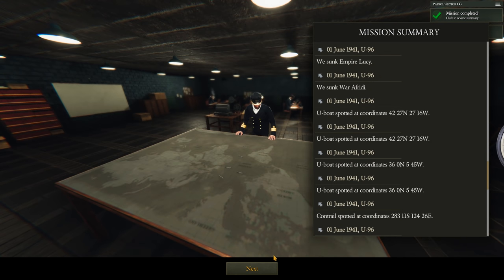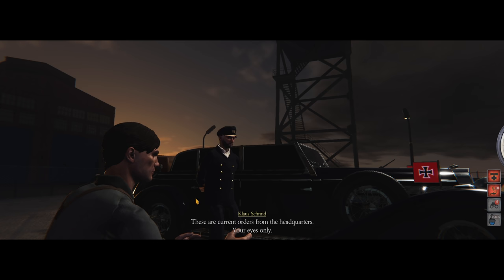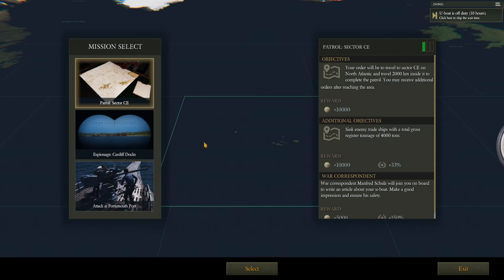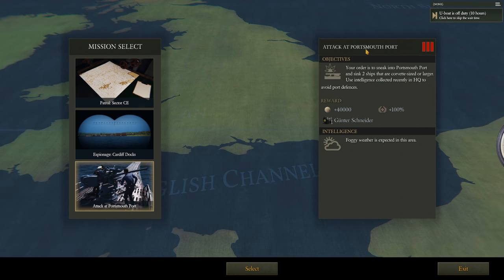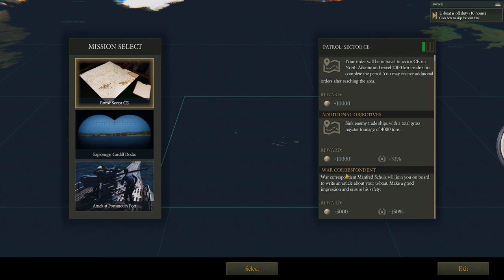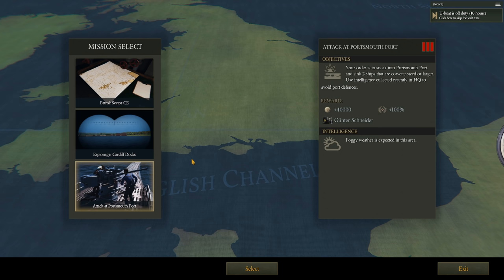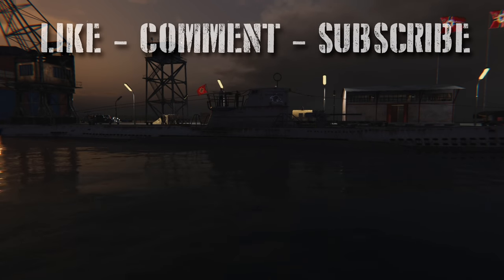I have a lot to sift through in terms of research. Orders from the Admiralty for the next patrol: attack Portsmouth Port — that's the most difficult option. Espionage on the Cardiff docks. Or we can just patrol sector CE, a nice easy patrol. Let me know what you folks want to see — although I'm pretty sure I know which one will be the popular option. Foggy weather is expected in the area, which will be nice especially for a port raid. Hope you enjoyed this video — please leave a like, comment, and subscribe. This is Wolfpack345 signing off — see you on the next one.